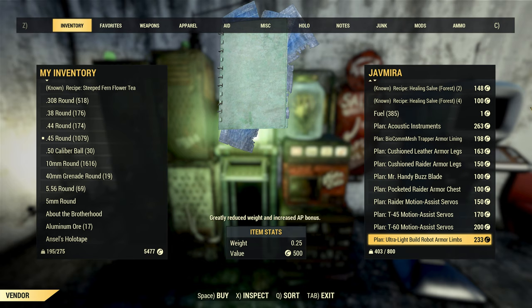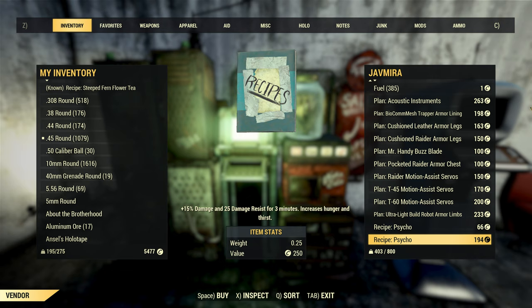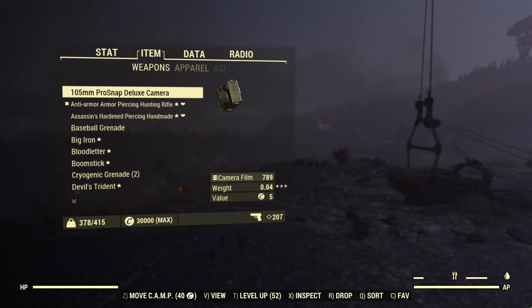That's honestly all the important parts of player vending covered. With just that information, you should hopefully start having more success with your vending machines. Here are a few general tips for those who stick around. Tip 1: pay attention to how many caps you have. Fallout 76 has a 30k cap limit — if you've got 29k caps already, you don't want to be selling a bunch of high ticket items before you spend a little of your own cash. Any money you earn over the cap is wasted, so don't stay too close to the limit for too long.